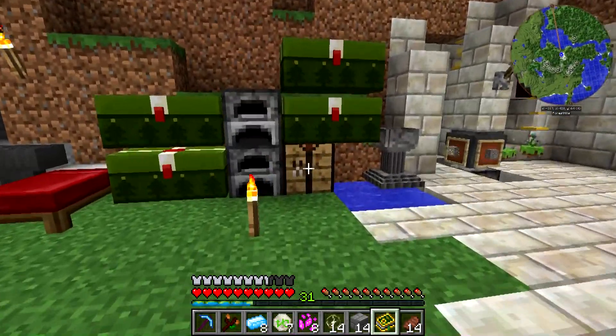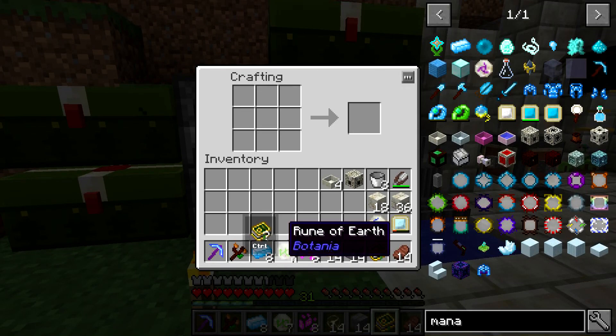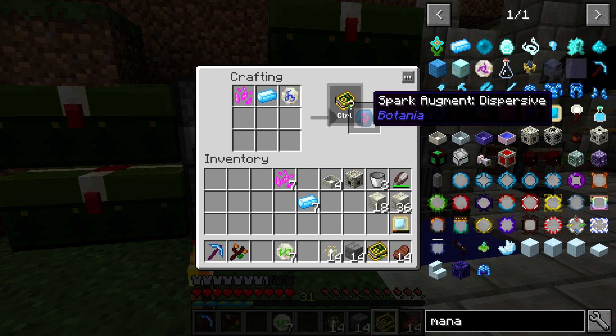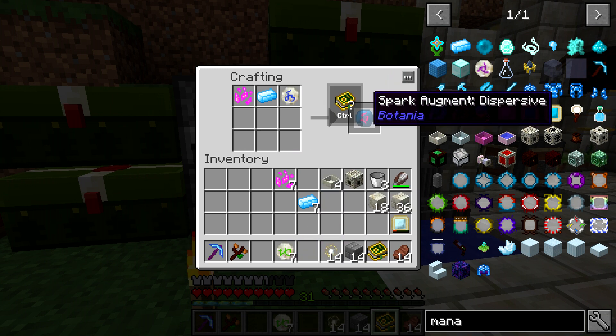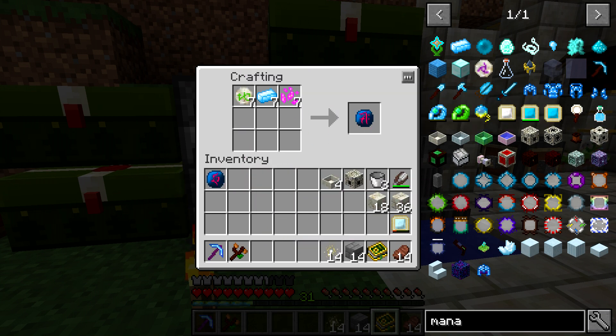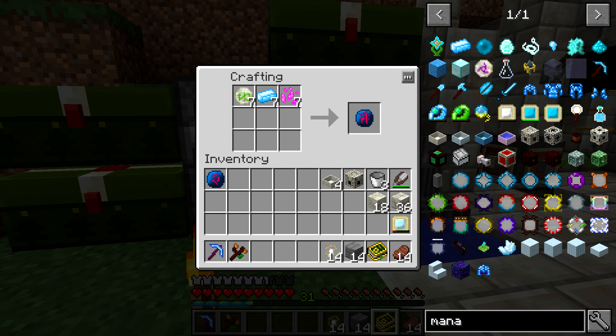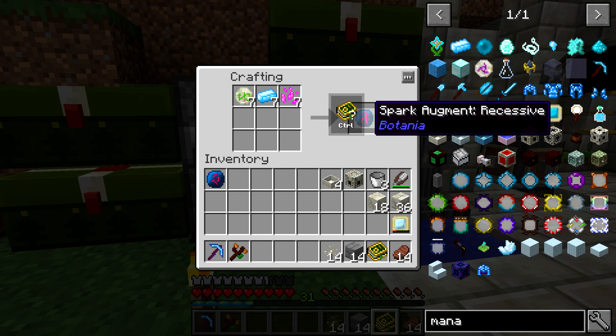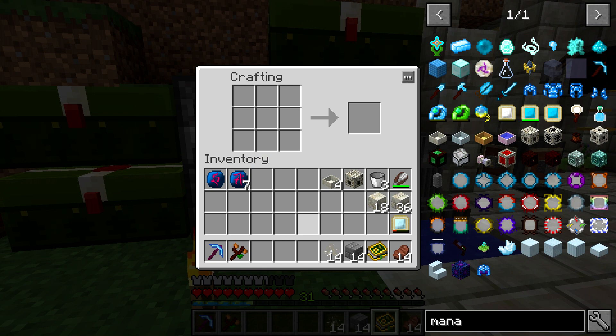We are going to be making one of the dispersive ones — that's going to be the rune of water, mana steel ingot, and pixie dust — spark augment dispersive. We can grab that out, and the next one we're going to make is seven of them, and these are going to be the spark augment recessive. I don't actually know what these symbols mean — they're pretty cool, maybe they do mean something. If you guys know, feel free to let me know. We're going to grab out all seven of these and we should be good to go now.